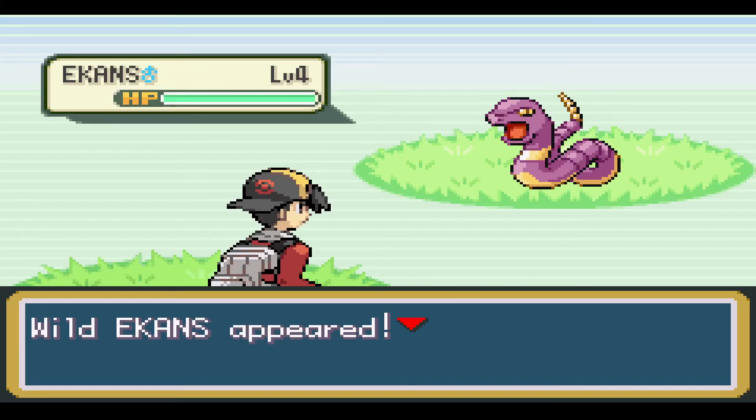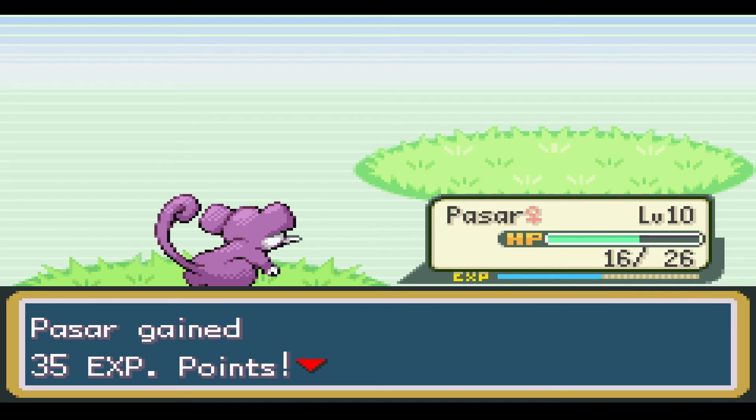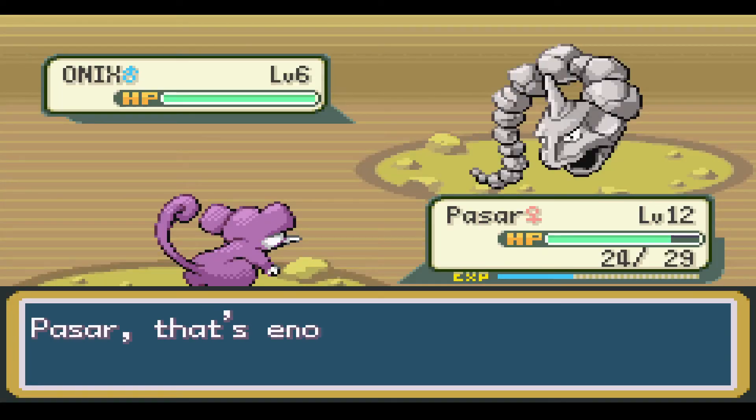Here we are on Route 32. We got an Ekans here. That's pretty good. I killed him with a quick attack. Okay, no big deal. We found an Onix. That's actually really good. I'm gonna switch into Boojan and we're gonna catch this guy.